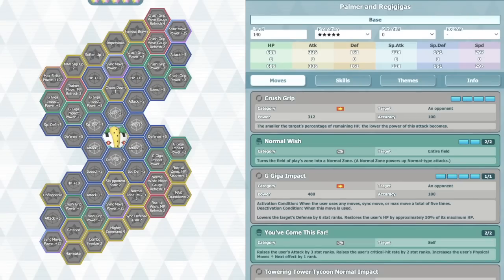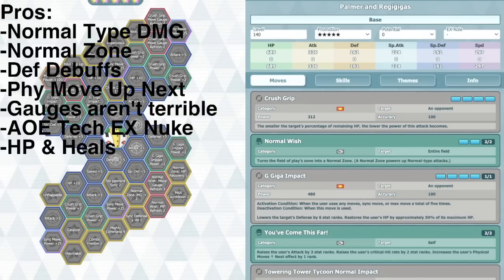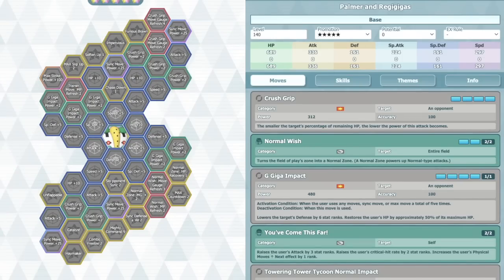Outside of that, you have defense debuffs — his Giga Impact: you can only use it once, but after you use it, it's minus-6 physical defense for the opponent. You also heal 50% of your HP. Surprisingly, he also has a lot of HP and a lot of healing, which is also a big thing.